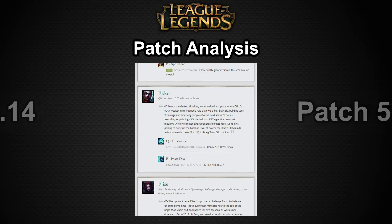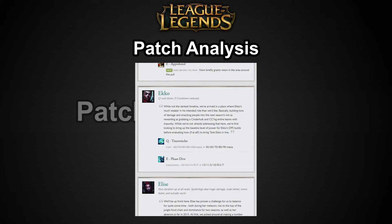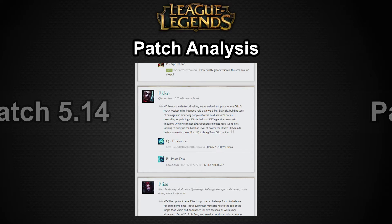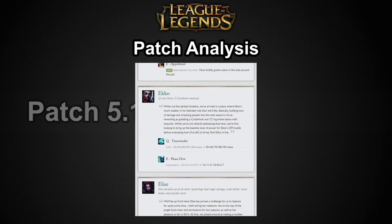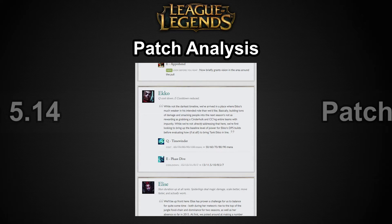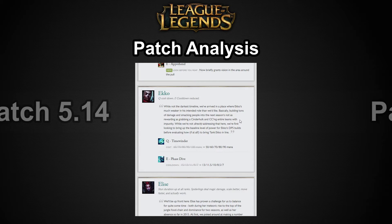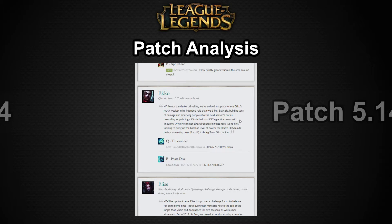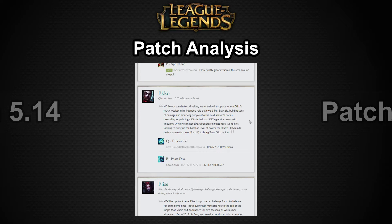Ekko is getting buffed, and I have to ask: why? Most of the time Riot makes very intelligent changes, even if I don't agree with all of them. But this is one of those cases where they're wrong. What they're saying is: building tons of damage isn't as rewarding as grabbing Cinderhulk and CCing the entire team with impunity. While not directly addressing that, they're looking to bring up the baseline power level of the DPS build of Ekko, before evaluating how to bring Tank Ekko in line.